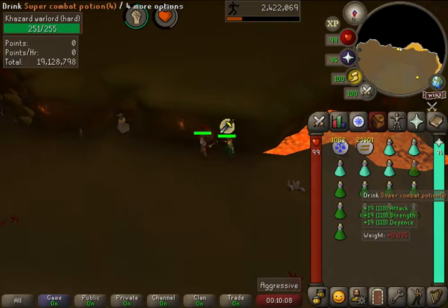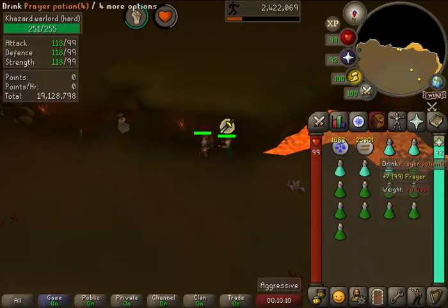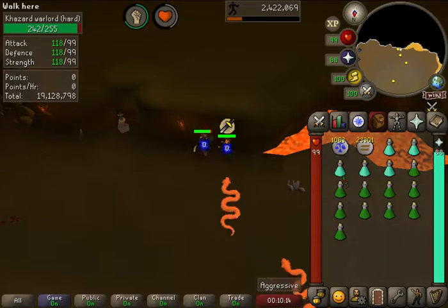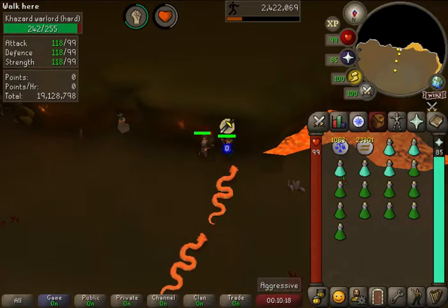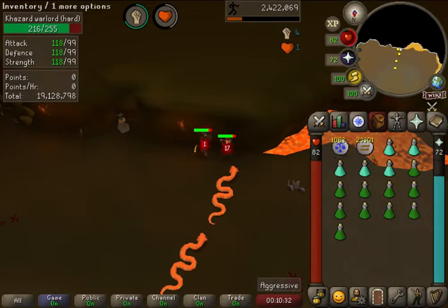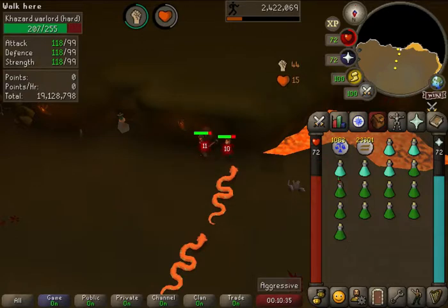This is where you would drink your Super Combat Potion. The reason you have your prayer active is because you're constantly praying — they're not going to do any damage to you whatsoever. The reason you're doing this initially is to get points. Your points will translate into potions, and potions will allow you to stay here even longer over time. I'm going to turn off prayer and allow them to kill me quickly, then we'll jump into what the points can translate to.